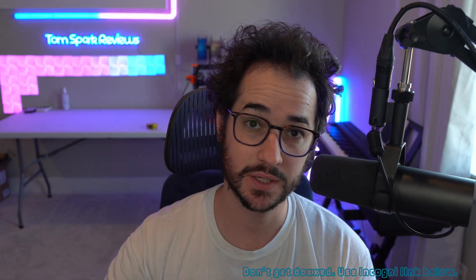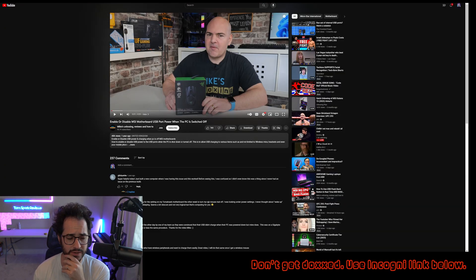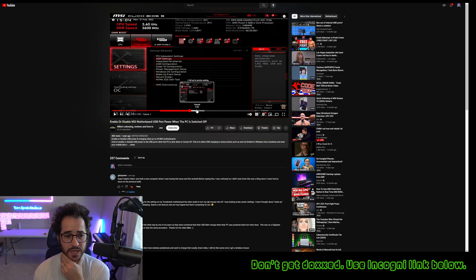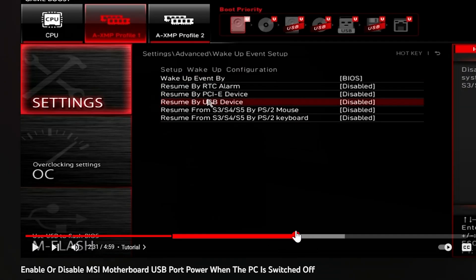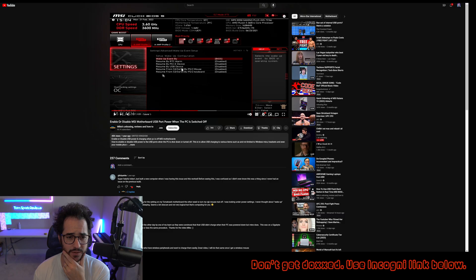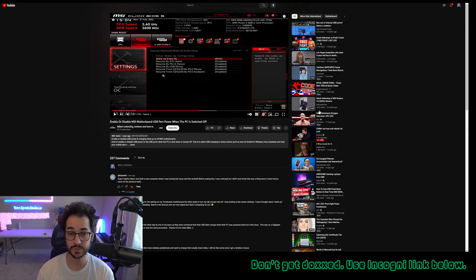One of the last things you need to do is turn USB BIOS on in your BIOS. Basically, what this is going to do is make it so that when your computer is sleeping and you push the Xbox button on your controller, it will activate the computer from sleep mode. You need to enable this in your BIOS — go to Settings, then the Wake Up Event section, and enable Resume by USB Device. That way when the computer is sleeping, you can turn it on essentially with your Xbox controller.